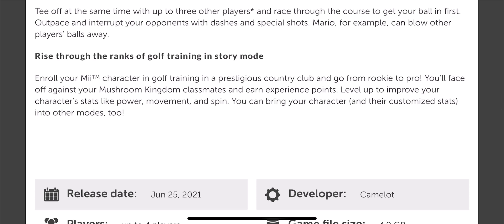Rise through the ranks of golf training in story mode. Enroll your Mii character in golf training at a prestigious country club and go from rookie to pro. You'll face off against Mushroom Kingdom classmates and earn experience points. Level up to improve your character's stats like power, movement, and speed. You can bring your character and their customized stats into other modes too — so you get to play as your Mii and customize however you want, which is pretty exciting.